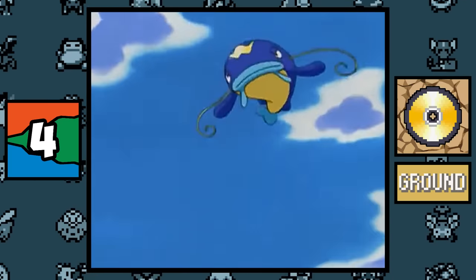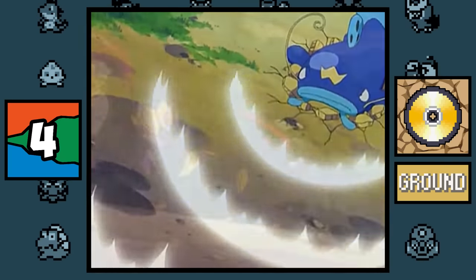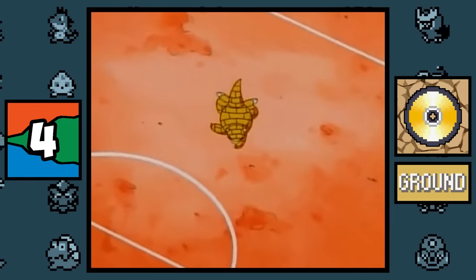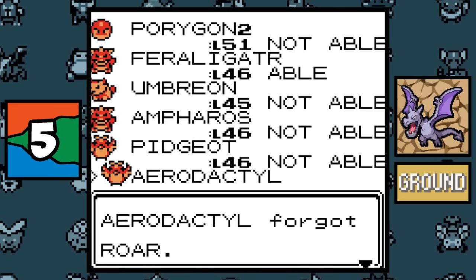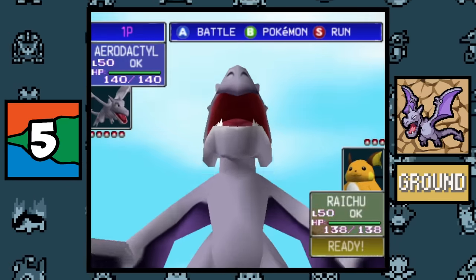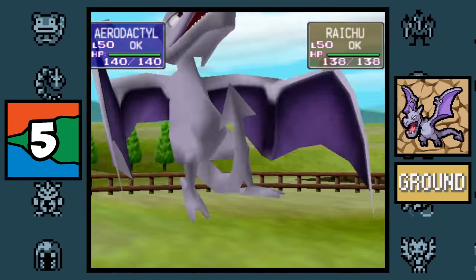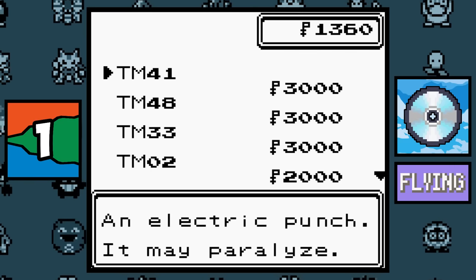The Cram-o-matic categorizes the Chipped Pot and the Cracked Pot as Ground type items, so by that logic Poltergeist should be a Ghost/Ground type move, not just Ghost. The move Earthquake hasn't appeared in the anime since Ruby and Sapphire, probably due to real life earthquakes in Japan — for the same reason we haven't seen Fissure or Magnitude in the anime either.